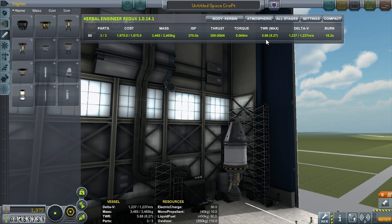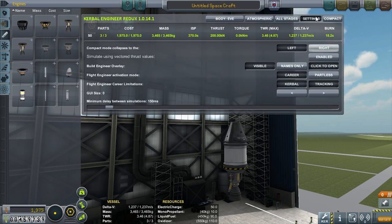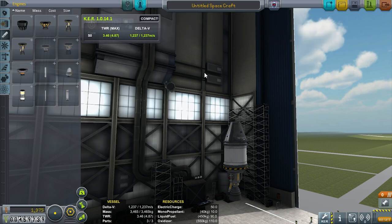So this is a very handy tool. Instead of having to hand-calculate all those delta-V calculations, you just drop KER in here and you can read what you need. It's got some settings — play with them, get used to them, decide how you want it to look. I tend to shrink the GUI down a little bit. The other option is to set it to compact, so you can just see your stages' TWR and delta-V. That's usually all you care about.